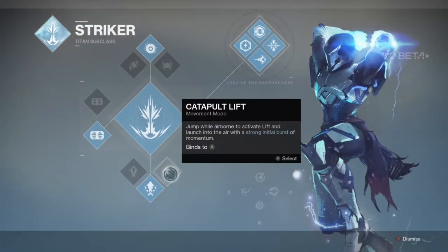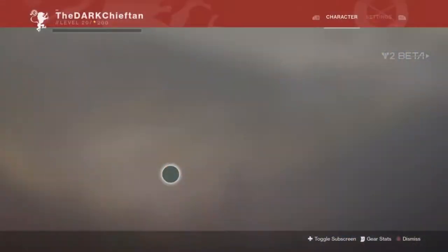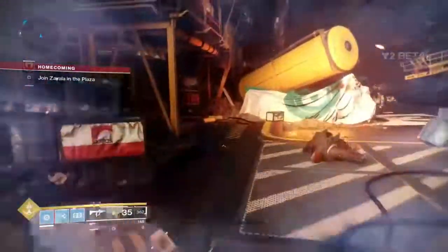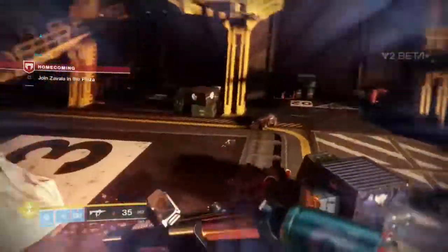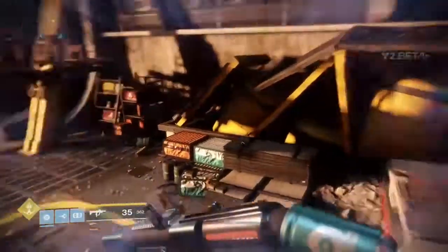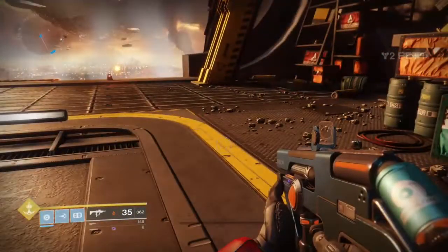Next one is Catapult lift. It gives you momentum — a strong boost of momentum to begin with, then it just stops your lift really. The one I would use is high lift because Titans are meant to go high. I'd use high lift.